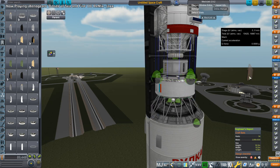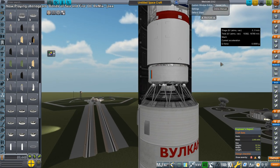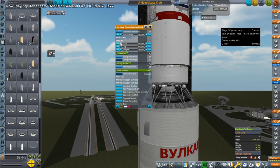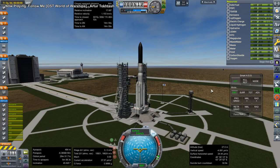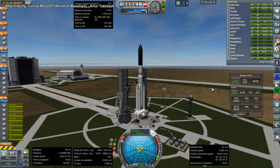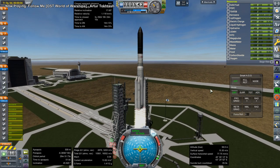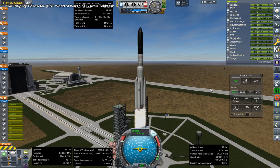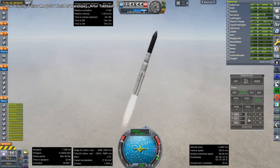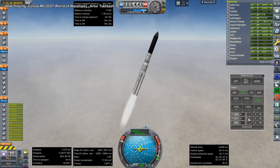Next up we needed to send KVANT-1. I'm not entirely sure why we needed to send KVANT-1 before doing the EVA — maybe because we didn't have an engineer among the two Kerbals we sent, or I decided that since we're going to be attaching the third solar panel to the MIR core, we should attach KVANT-1 first just to make sure things are in order. It's been a while since this live stream. There is a Kerbal called Nauskerman who does the EVA.